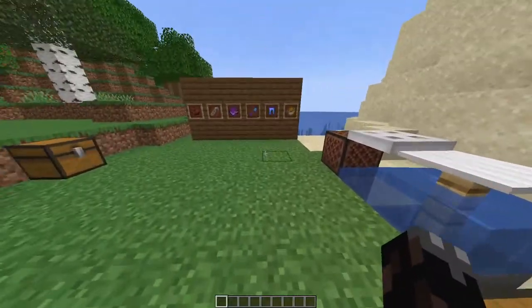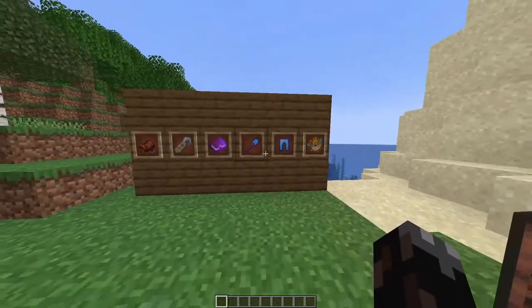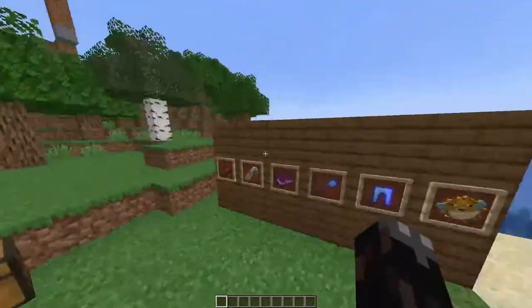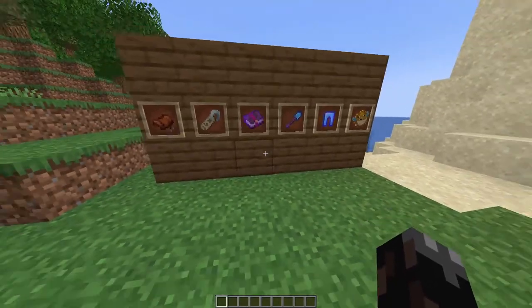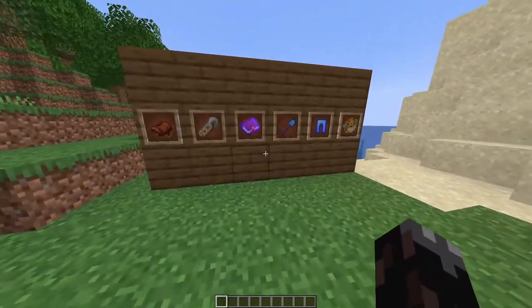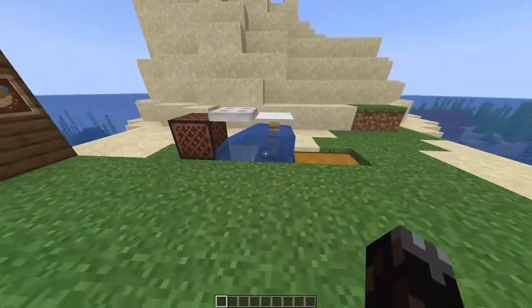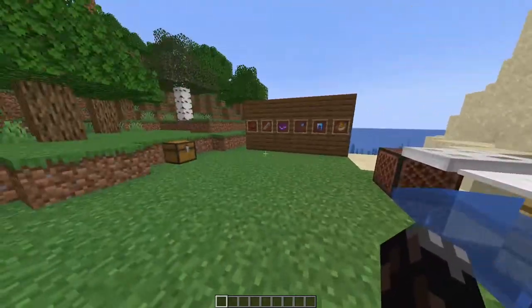AFK fish farms can be helpful because they can help you get saddles, name tags, enchantment books, powerful weapons and tools, and most importantly an endless supply of fish. Usually you would have to go exploring to find desert temples and mob spawners to get these items, but using AFK fishing farms you can get all those things by purely doing nothing.